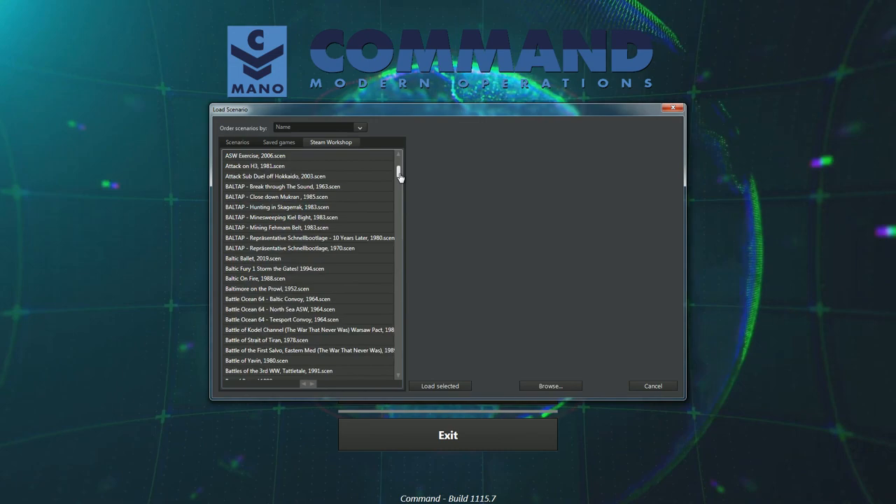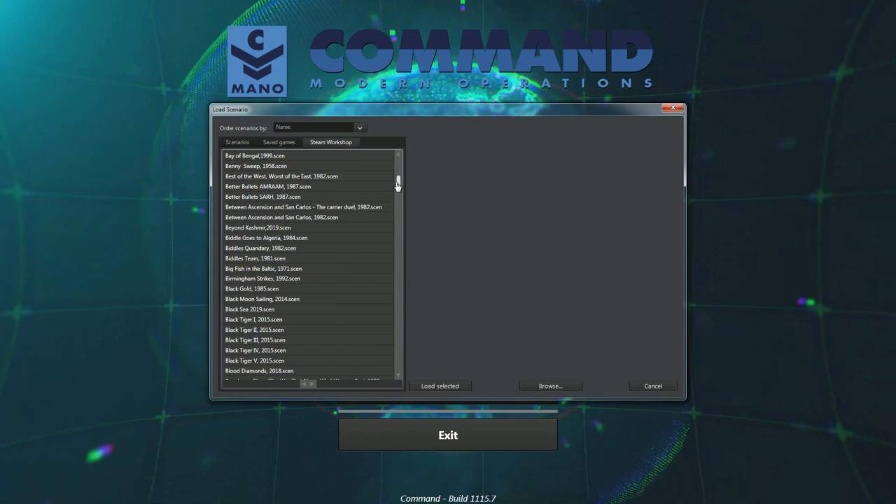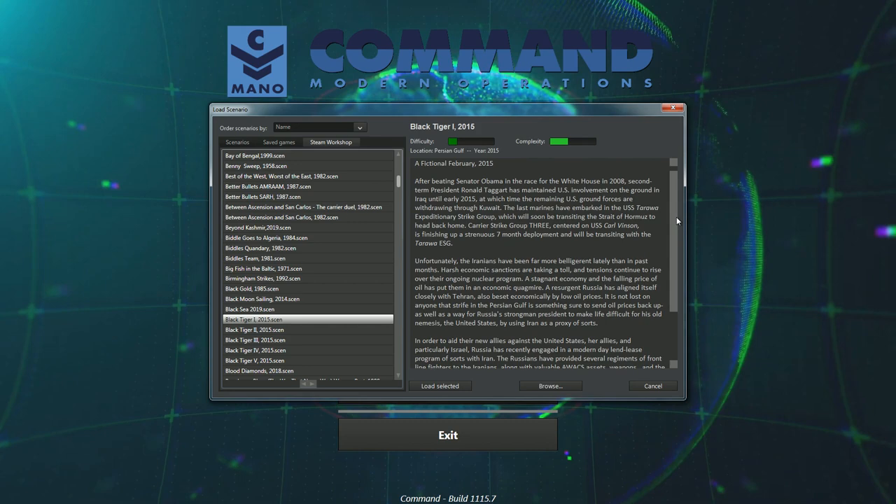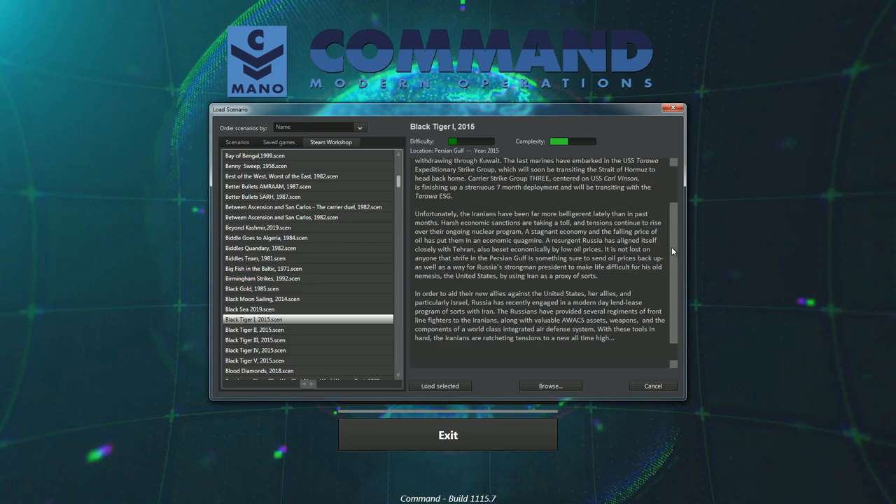We're going to start a scenario here from the Steam Workshop. It's called Black Tiger 1. This is a fictional scenario set in 2015 on the Iranian coast. This is a game where we are playing as the US in a sort of war against the Iranians.